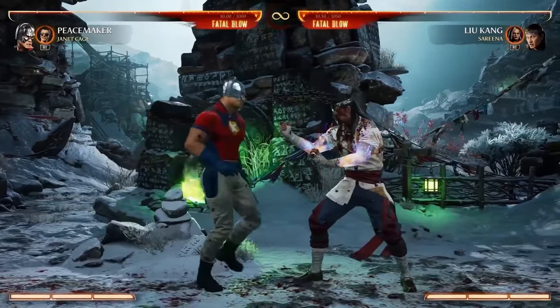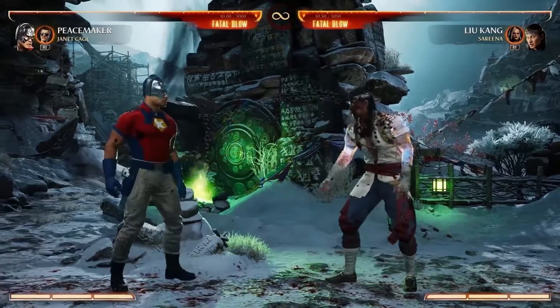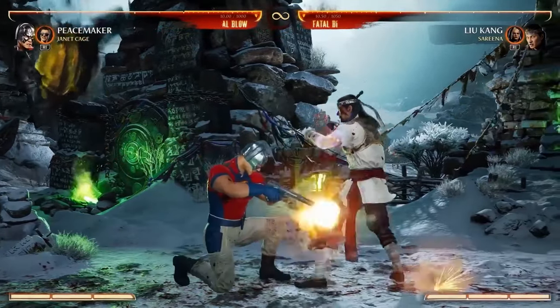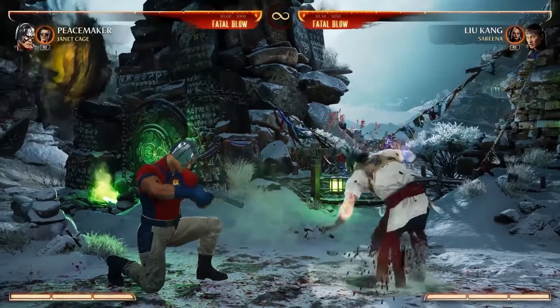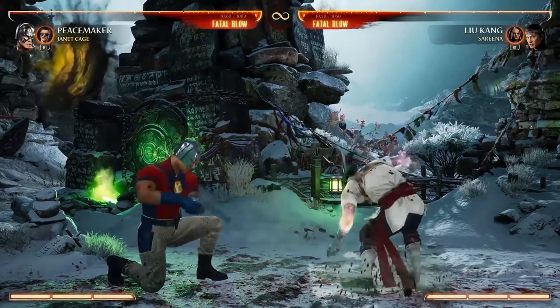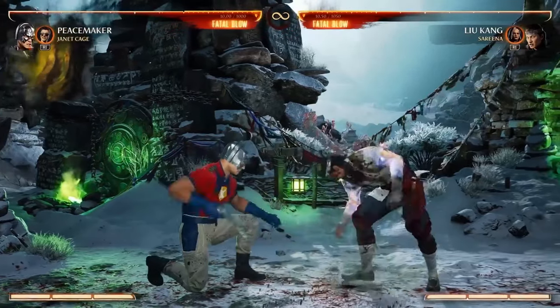Another thing about his normal attacks is he's got this pistol, which he uses for his sweep — his down 3, his down 4. So it's like, why use your body when you have a gun? He can shoot you in the toe as a low poke instead of doing a little karate kick. He's a smart guy — precision.